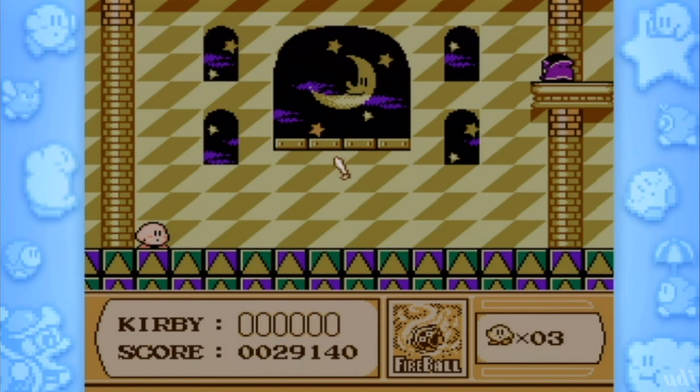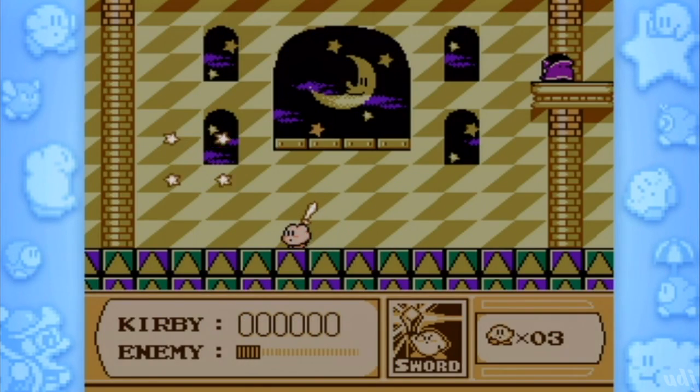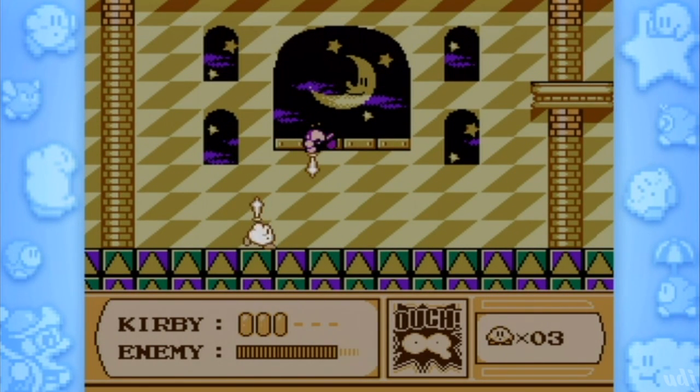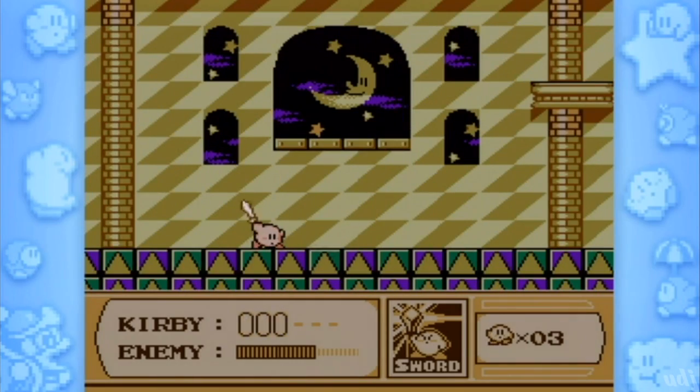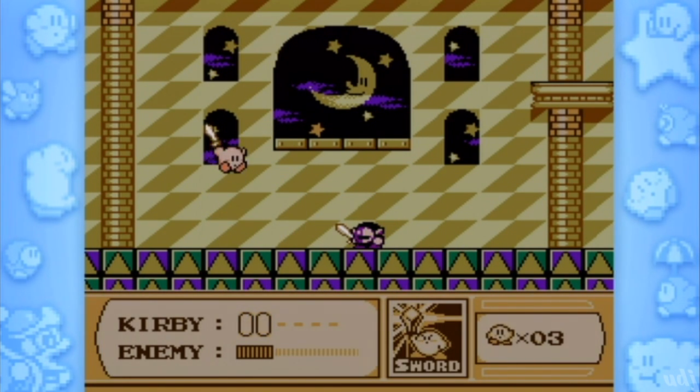So this is Meta Knight's boss fight. I knew it. Alright, you gotta get the sword — you gotta fight him sword to sword. We have to use the sword, we can't lose it. It's a sword fight. Nice. What the hell, he glitched — he's glitched all over the place. I like to think that Meta Knight is Kirby, just his dark side. So when he kills Meta Knight, he kills himself in the process.